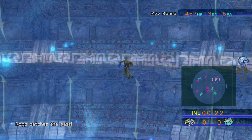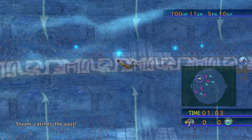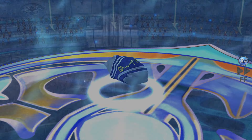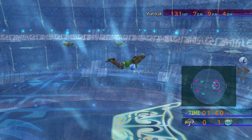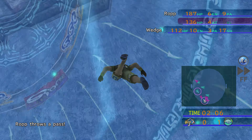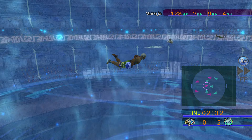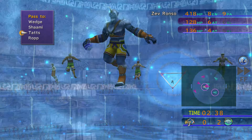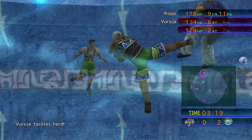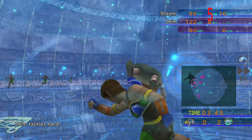On the second try, things got hot. We get Shami clear of the defender — the midfielder comes in to try and stop us with a weak tackle, but Shami can brush that off to get a good dunk in. The Beasts don't hold on to the ball for long. We take the ball and drive it forward to give Wedge a clear shot. We pull off defenders from Shami for another clean goal — that gives her two goals. Let's go!